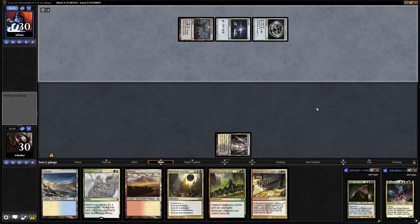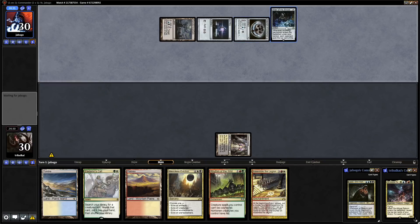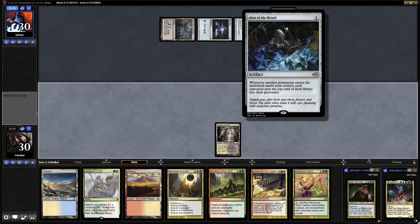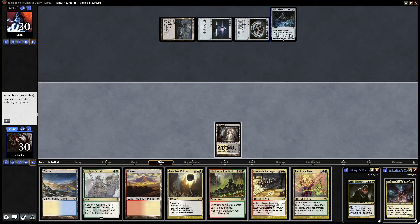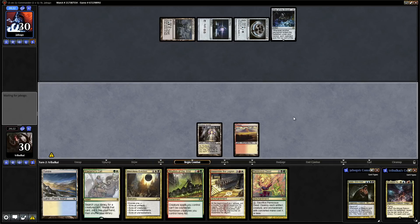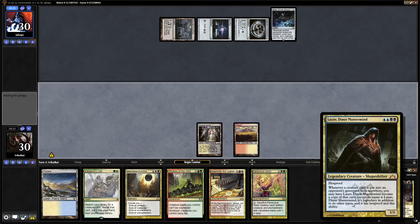Our opponent has plenty of mana but only one source of colored mana — they have an Altar of the Brood, so no doubt they have an Altar of the Brood combo in the deck. Pernicious Deed would be excellent if we can get into some green mana. Let's just play that out and pass the turn. Lazav Dimir Mastermind — they are hopefully nowhere near ready.